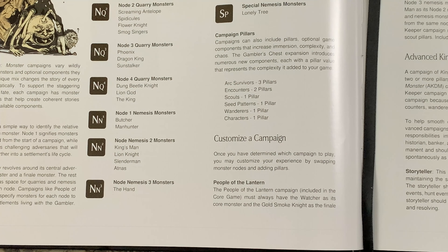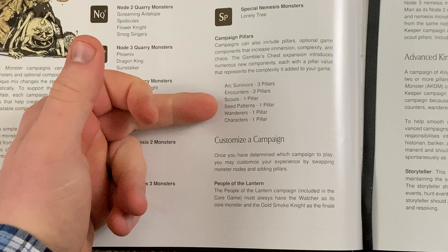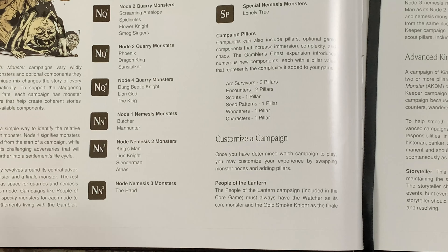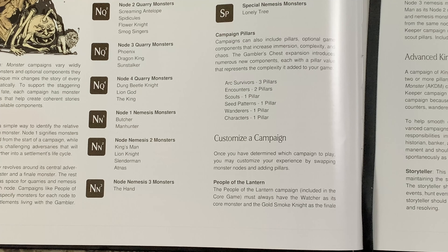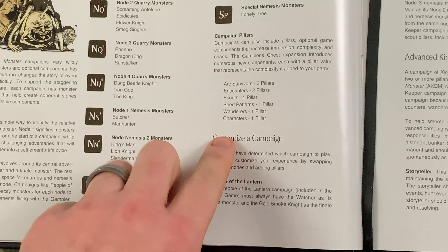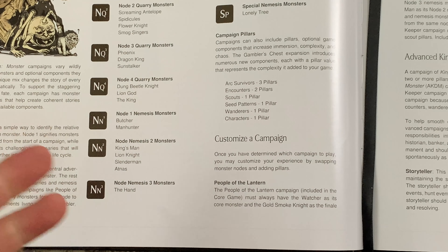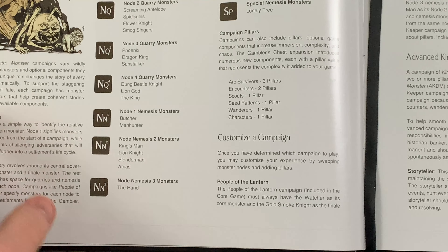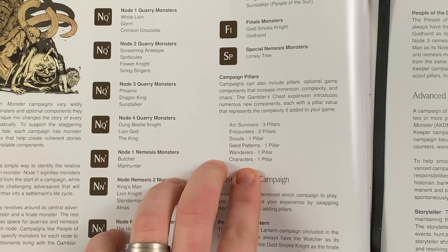Campaign pillars increase the complexity of Kingdom Death Monster as well as the immersion into the world. The pillars introduced with the Gambler's Chest are: Arc Survivors, Encounters, Scouts, Seed Patterns, Wanderers, and Characters. If at any point you use two or more pillars, you are using what's known as Advanced Kingdom Death Monster rules. The higher the pillar count you add to your campaign, the more complex it is going to be. The People of the Dream Keeper campaign included with the Gambler's Chest uses all of these except Characters to begin with, though you can throw Characters in as well.